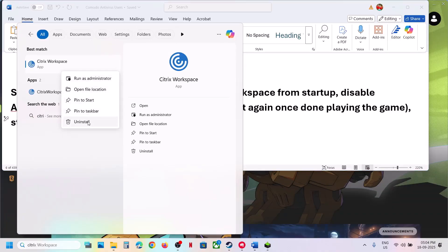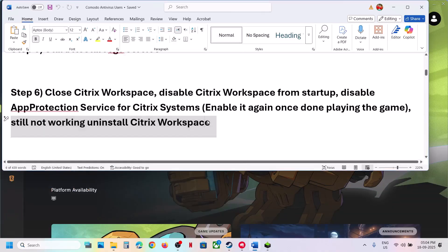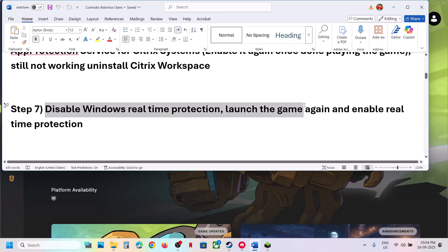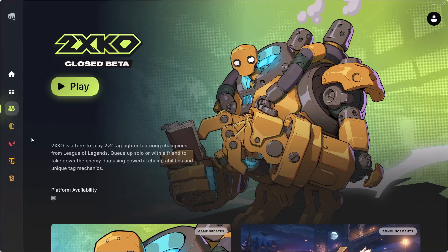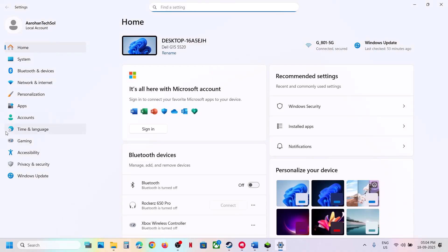If still not working, you can uninstall Citrix Workspace, then restart your computer and check. If still not working, disable real-time protection, launch the game, then re-enable real-time protection.